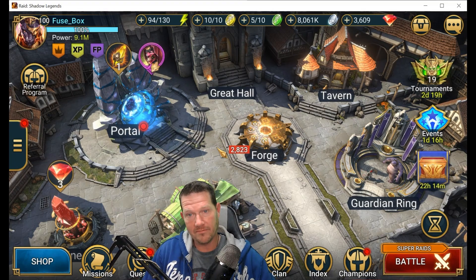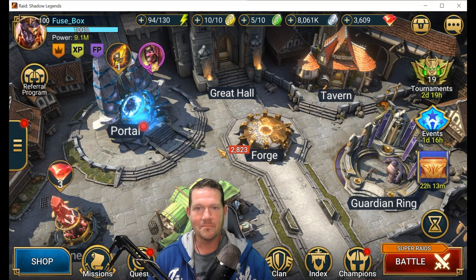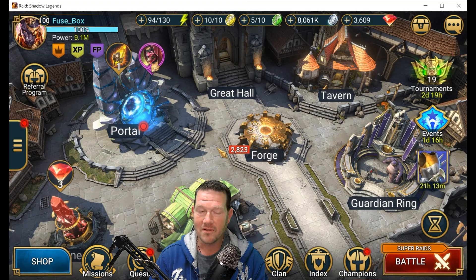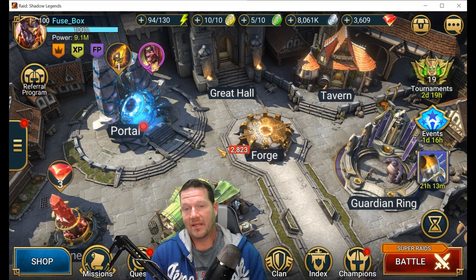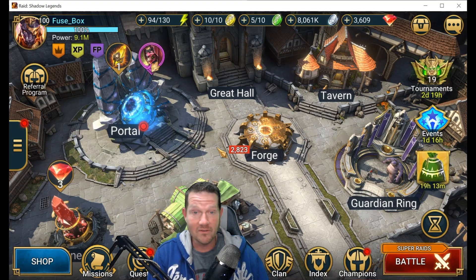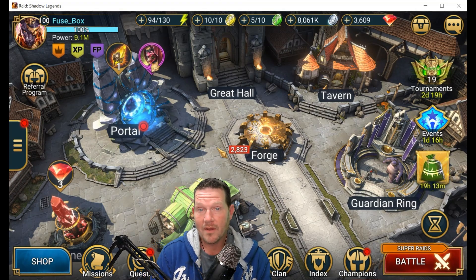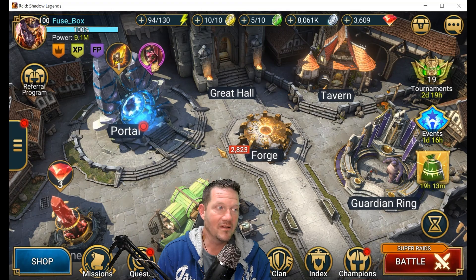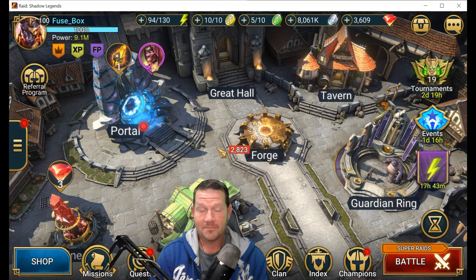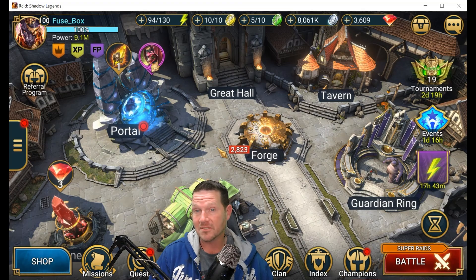Anywhere else, bolster is probably my number one go-to for this guy — it's just better than the regeneration set. Regeneration would be the obvious second since he needs to heal up after taking damage for other heroes. You're looking at high defense, high HP so he's healing for more, and probably speed just to get to all those abilities. I would probably get him around 230-250 accuracy if possible, because the fears are pretty handy. You want just enough accuracy to land that provoke on Hydra every now and then.